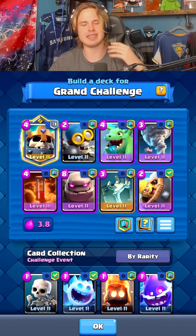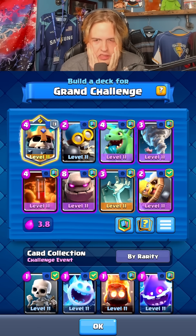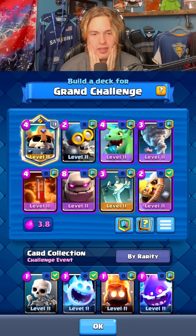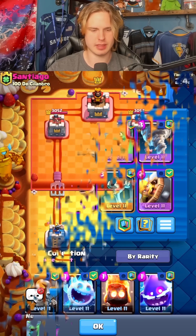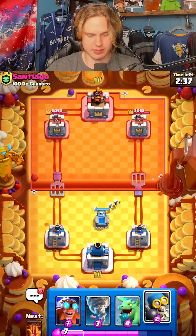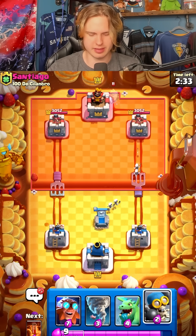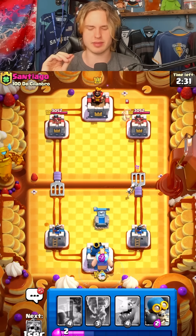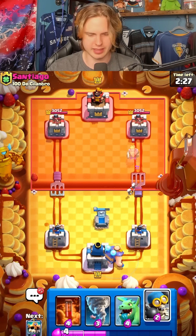Alright, now I have to decrease it even more chat. I think we gotta go for like E-Giant, right? We got the E-Giant in instead of the golem now. We went all the way from like 4.5 or 4.6 and we're all the way down to like 3.5 or 3.6 I think.